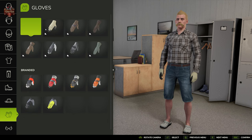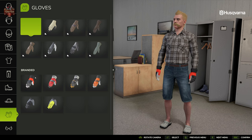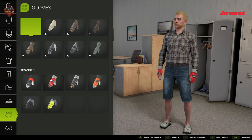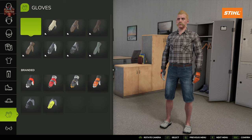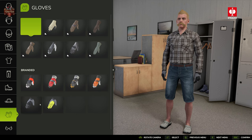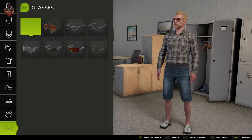We need to protect our hands — we have various gloves, both unbranded and branded from Husqvarna, John Deere, Claas, and Strauss. And also don't forget the ever-important eyewear.